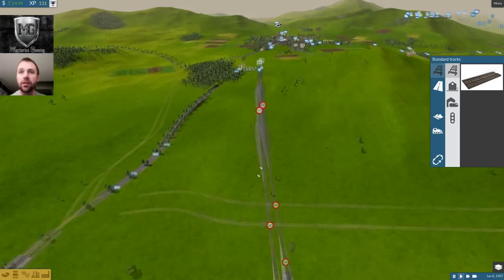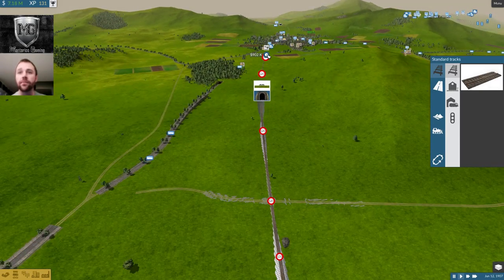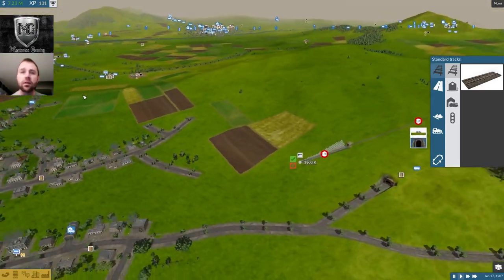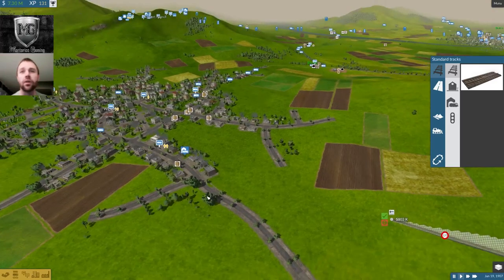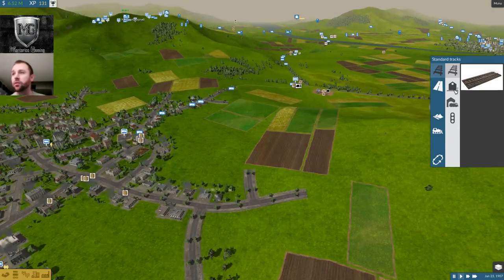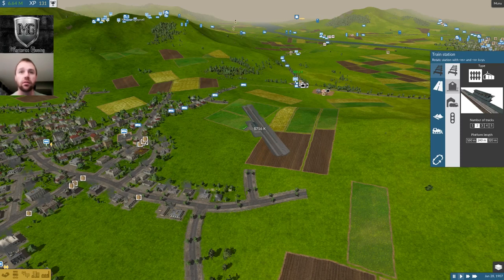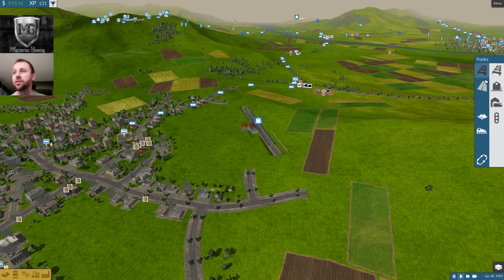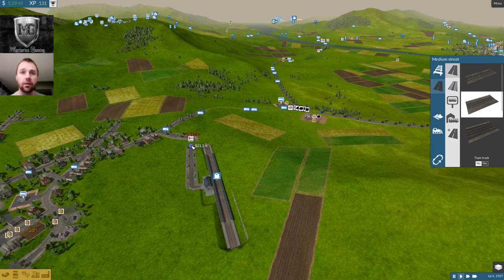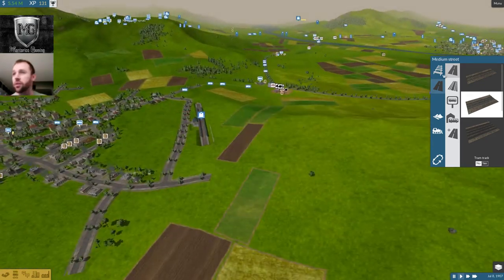We have our bus lines that we'll probably continue to use for a little while. I have a bunch of money — I'm wondering if I should do some cool tunnels and stuff here to make it a little more interesting. We're going to want to drop people off up here. So let's go to another train station — the N and M keys do the rotation. I'm going to place it out here. Who needs farms? Let's really build this town out.